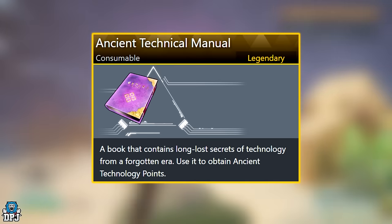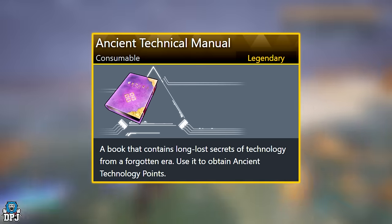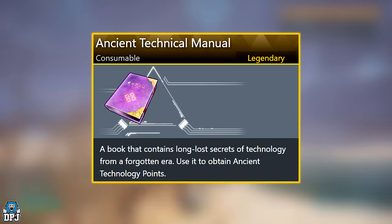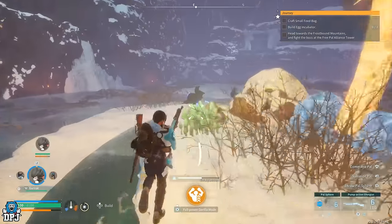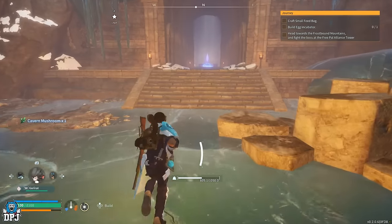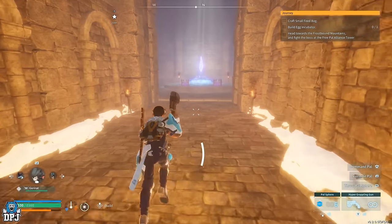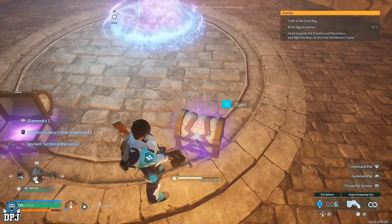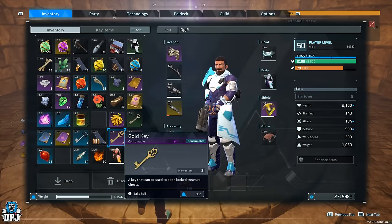Next we have the Legendary Ancient Technical Manual. Upon using it, this grants you ancient technology points, which can be very useful. I've seen a lot of these drop from dungeon chests in the snow, volcano, and desert areas. The higher-level areas in my opinion have a greater chance of dropping these, so focus your dungeon farming there.